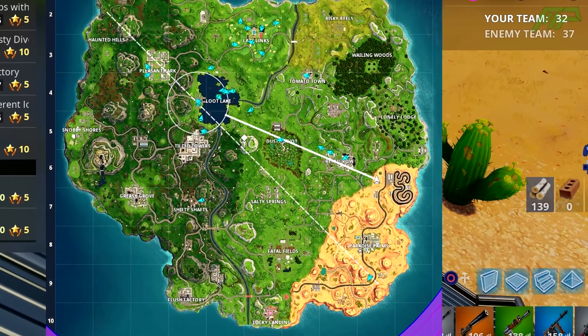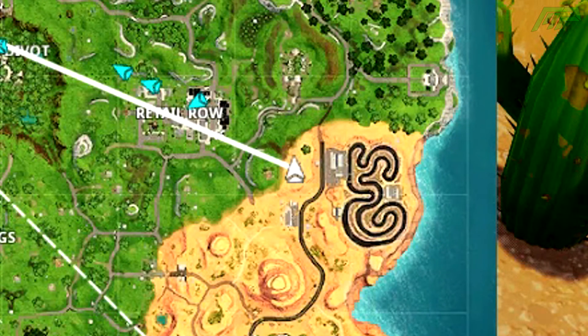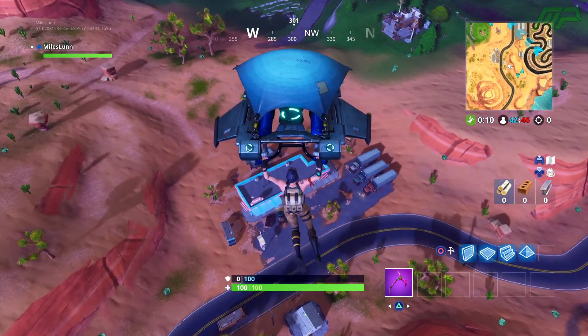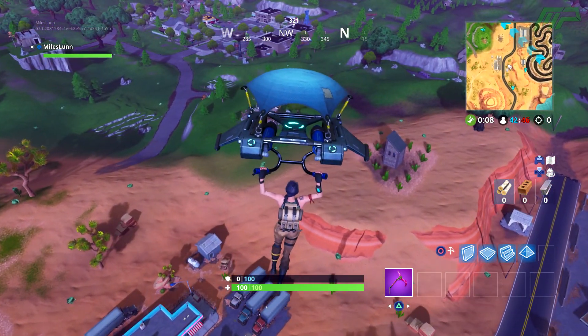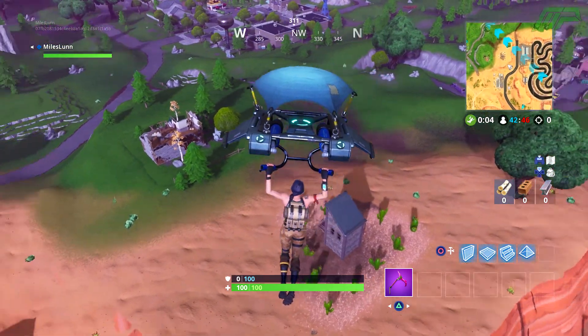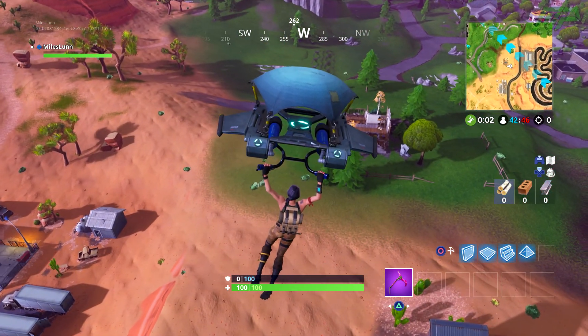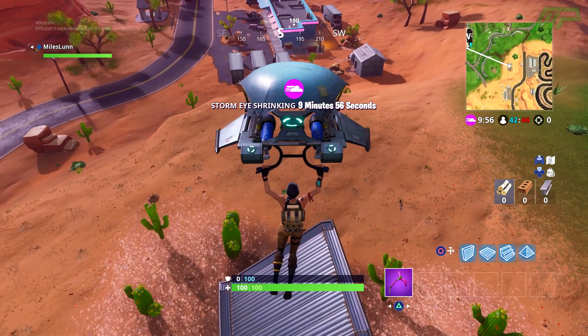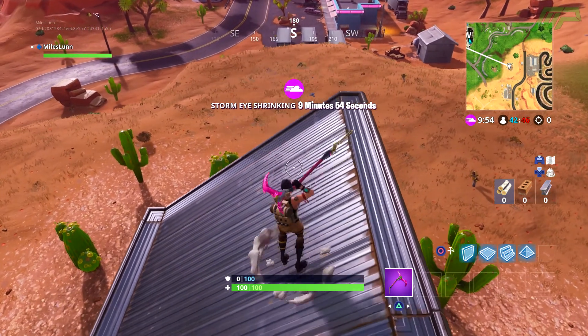For this one, you want to look on square I6 on the map, which is around the desert area. Basically, if you drop into the map, you can see this kind of like restaurant in square I7 with a bunch of trucks around it. You want to go directly north of that restaurant area and there will be this small tower on its own surrounded by a bunch of cacti. If you go on top of that tower, the treasure will be there.